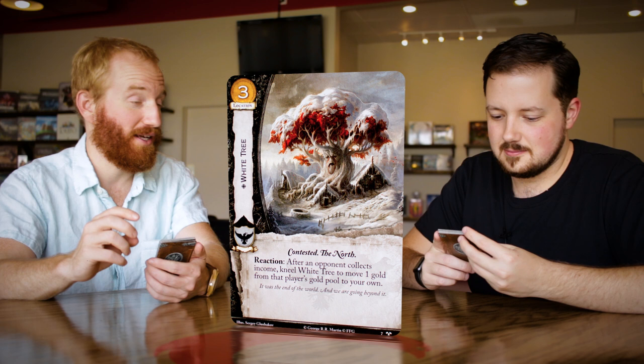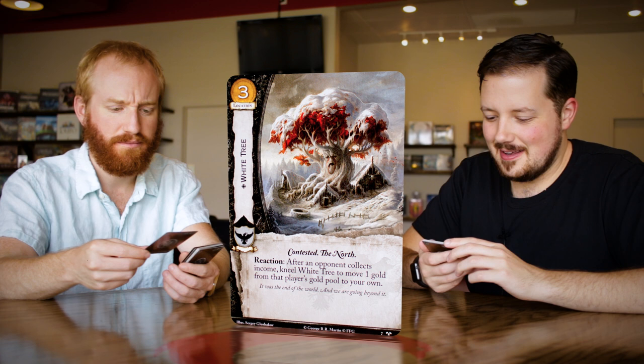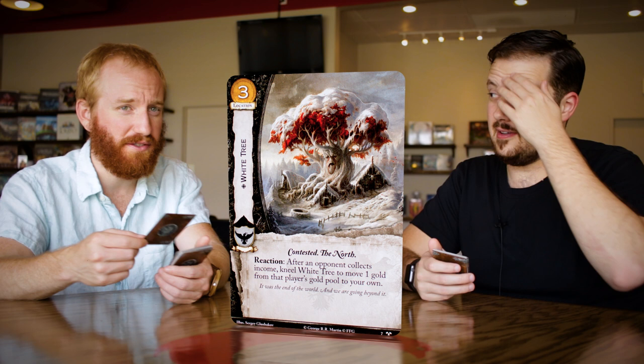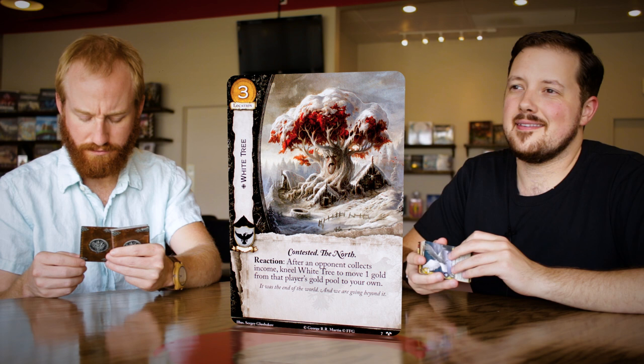Oh man, here's the White Tree. Three cost location, unique, with the contested and the North traits. It is loyal to the Night's Watch. Reaction: after an opponent collects income, kneel White Tree to move one gold from that player's gold pool to yours. I love it — it's a two gold swing every turn. I'm taking one of yours and gaining it. Non-limited, but unique. If we ever see something like House of Dreams where you can start with a location in play, this becomes pretty interesting — by interesting, I mean bonkers. It's priced just right at three.